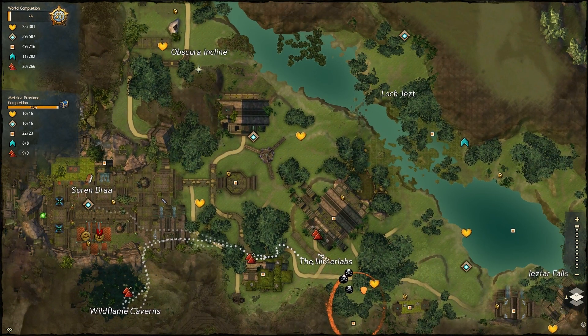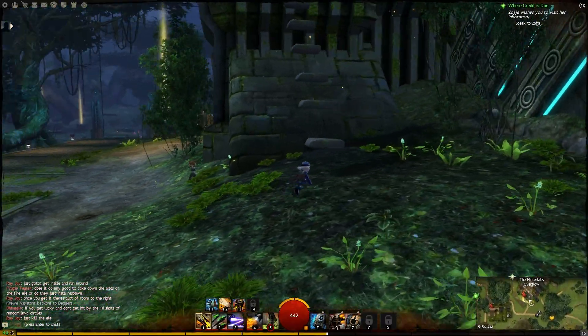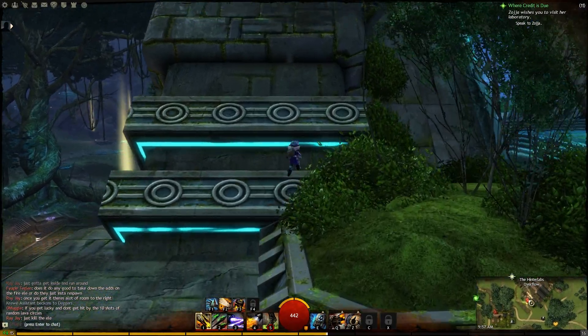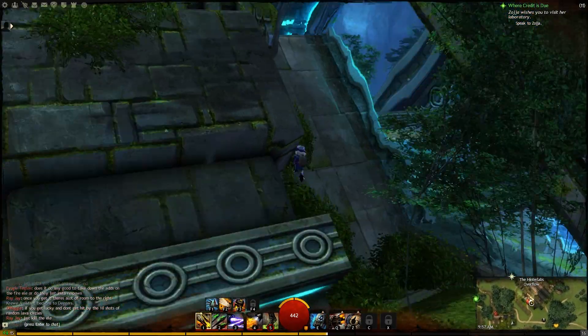The third one is just past that at the Hinterlabs. Run to the southern corner of the building and jump up the floating stones. Then run up the smooth angled section. If you don't, stupid crap like this happens.